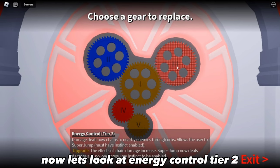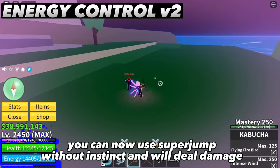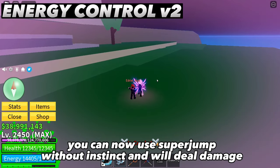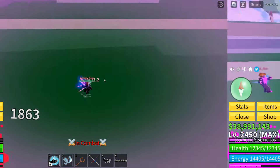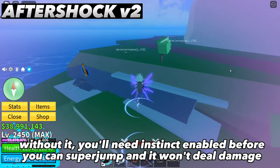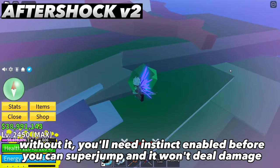Now let's look at Energy Control Tier 2. With it, you can use super jump without instinct enabled, and it will deal damage. Without it, you'll need instinct enabled before you can super jump, and it won't deal damage.